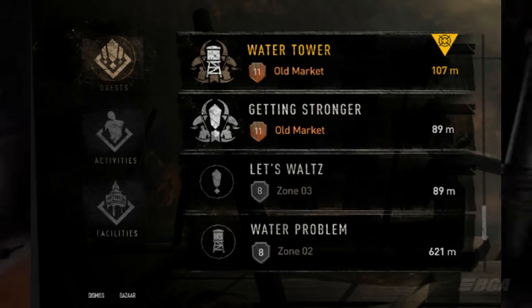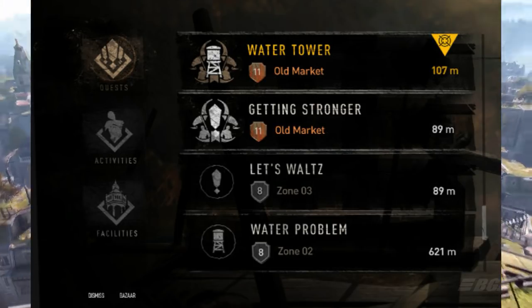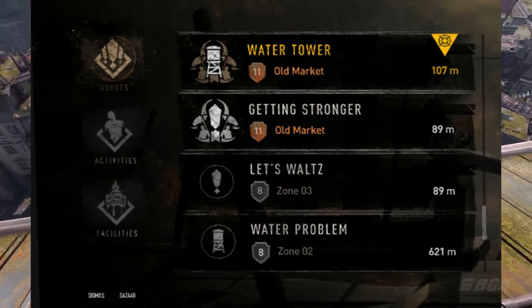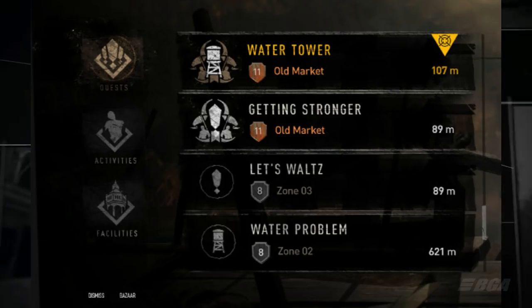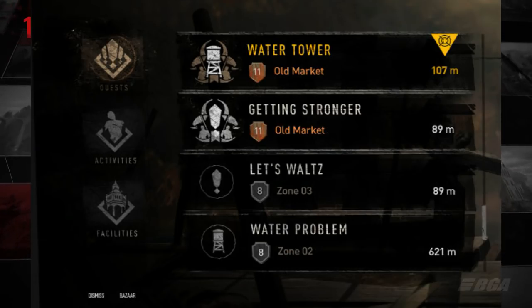The quest section shows all the missions. Activities shows zombie activities in the area — missions related to zombies basically. Third, facilities will show you the progress of each faction you make in the game. Now let's look at some of the quests here.